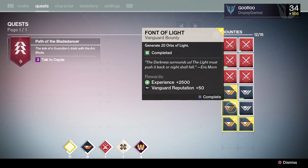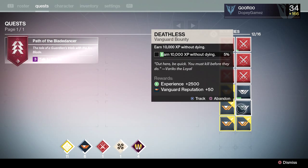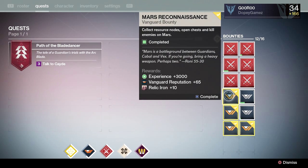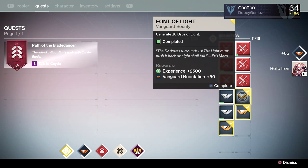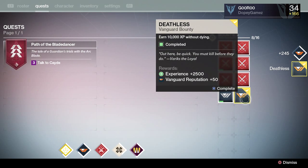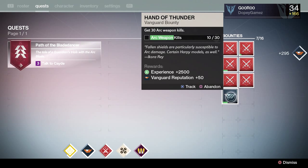Next and last thing: bounties. Go get all your bounties. I do PVP and PVE so I collect all of them. I went and saw the robot dude and got them all — I've got them almost done because I prioritize. Most of them require doing a certain thing. I turned them in and filled a few more in. Got one left — that's pretty good.